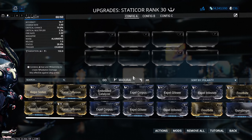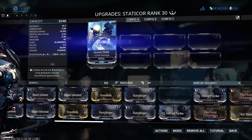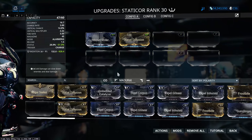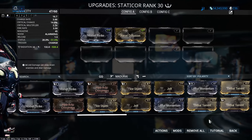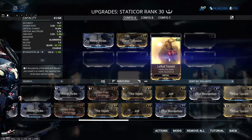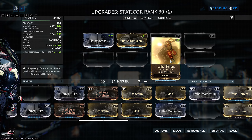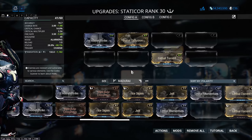In terms of modding the Static Core, it comes with a dash polarity normally, but I've added five Forma, which gives this a grand total of five V polarities. The way we're going to build it is pretty much for a crit build. 14% doesn't sound like a lot, but trust me it actually works out very nicely.